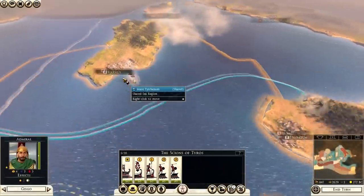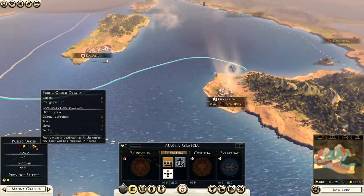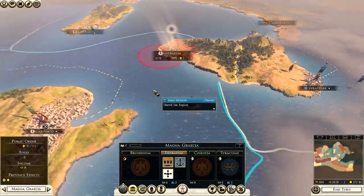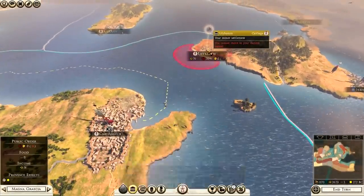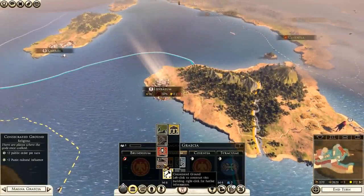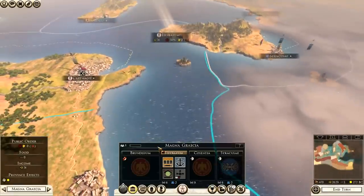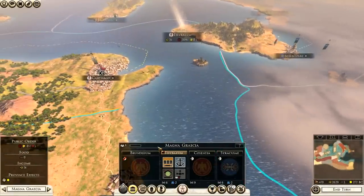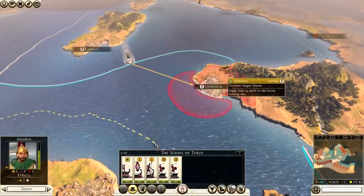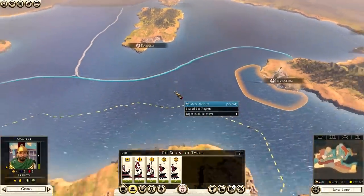We have a ship at Caralis. Lillibium is at minus 16 public order — cultural differences are the problem. We could get rid of one building and use the funds to expand — building a consecrated ground to give us plus 2 Punic culture and plus 2 public order. Always remember: Punic culture, consecrated grounds — build them as quickly as you can. Consolidate what you have and then push on. That's how you do well in the Carthage campaign. Our ships can go to Lillibium to defend it since we have no general there.